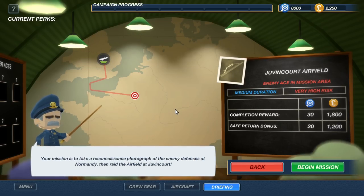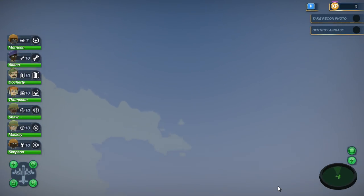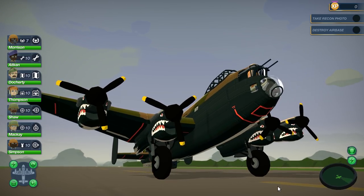Your mission is to take a reconnaissance photograph of the enemy defenses at Normandy, then raid the airfield at Juvencourt. Enemy ace in the mission area — high-risk mission. Medium duration, but we get plenty of points if we complete the missions and also return safely. I'm glad we got a taste of the things we can do before missions — upgrading and customizing our crew. You can probably name them after your friends as well.